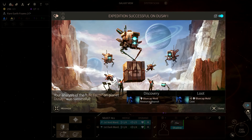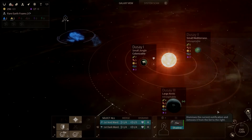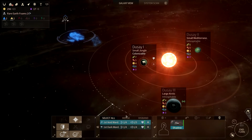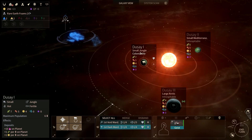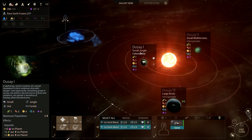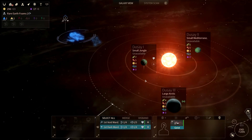We found blue cap mold — that's a science anomaly and it gives plus 10 happiness on the planet, plus food and dust as well. That's fantastic. Let's go ahead and take our settler and settle here because this planet is now pretty decent. It's fertile so negative five happiness, but with the blue cap mold plus 10, I'm fine with that.